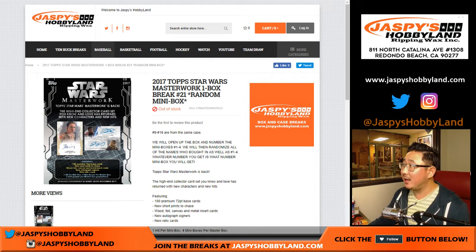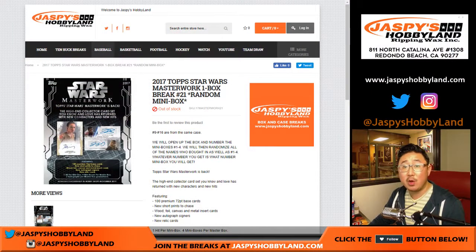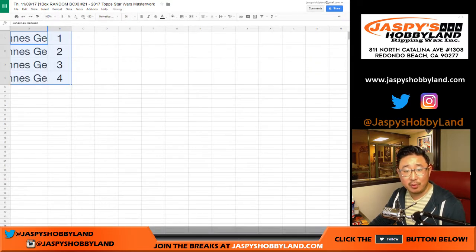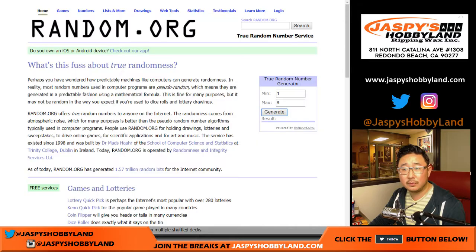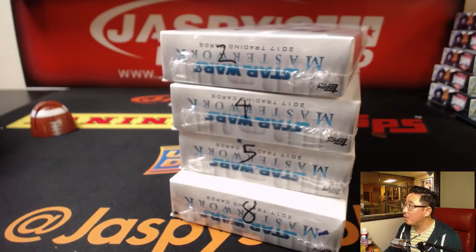Hi everyone, Joe for jazbeeshobbyland.com doing another box of Star Wars Masterwork. We only have four left — box 2, 4, 5, and 8 are left. This is break 21. Big thanks to Johans who got all the spots in break 21. So let's select a box. We'll keep generating numbers from 1 through 8 until we get box 2, 4, 5, or 8.